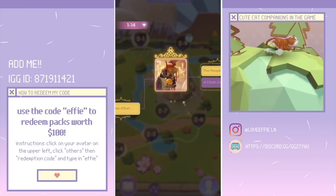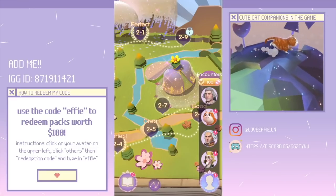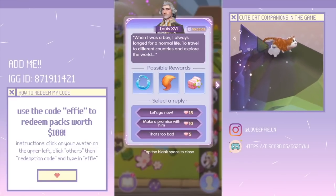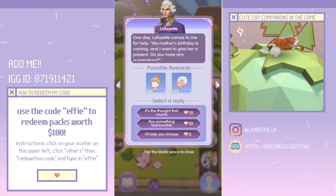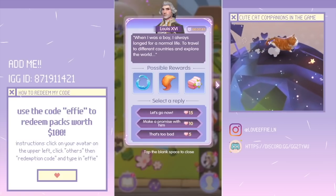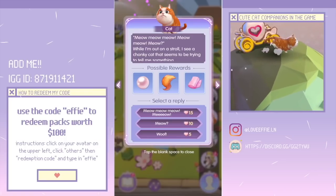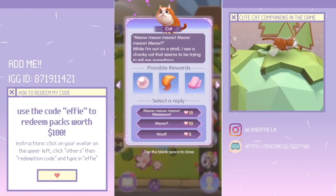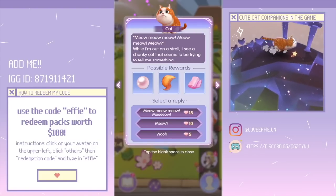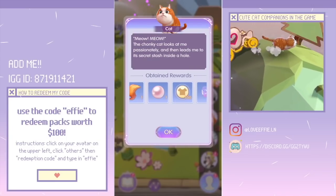Next we have encounters. You can use stamina to unlock different rewards, and you need these rewards from different people in order to craft specific items. Each person has a specific type of reward they drop — for example, if you want pearls, you'd find encounters with a cat. You can spend 5, 10, or 15 stamina — the more stamina you spend, the more likely you are to get the reward. I'll do 15 and you can see I got a lot of rewards.